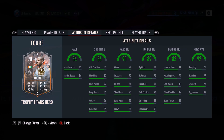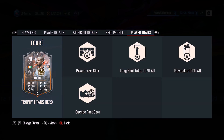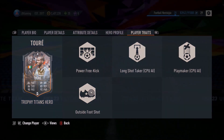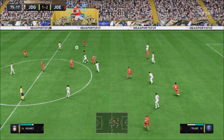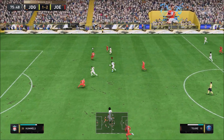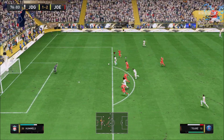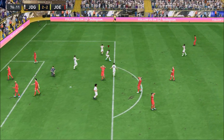Today we're looking at the Titan Trophy Hero Yaya Touré - six-two, medium-medium work rates. This card is absolutely insane with the four-star four-star combination. His price was six million when he came out and now he's dropped to around 4.8 million coins.